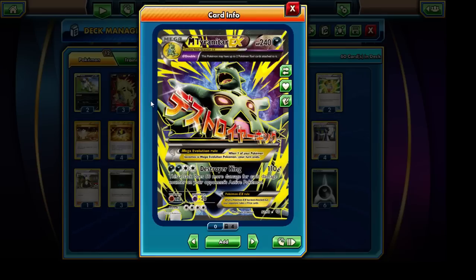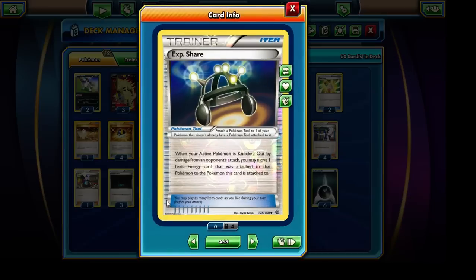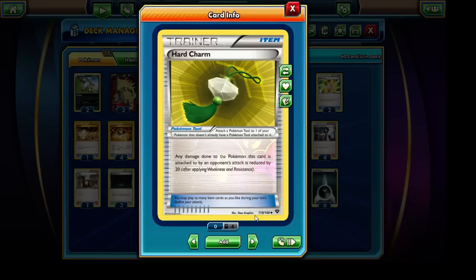Mega Tyranitar EX has a very cool ancient trait ability: Theta Double, which allows us to attach up to 2 Pokemon Tool cards to it. One is usually going to be the Tyranitar Spirit Link, and then we have a little flexibility with the other. The tool cards I decided to run are the EXP Share — since Mega Tyranitar EX is so energetically expensive, it helps streamline attacker after attacker — running a single copy of that. The second tool is the Hard Charm, which reduces the total damage output of each of our opponent's Pokemon by 20, making it much more difficult for them to knock out the Mega Tyranitar EX.